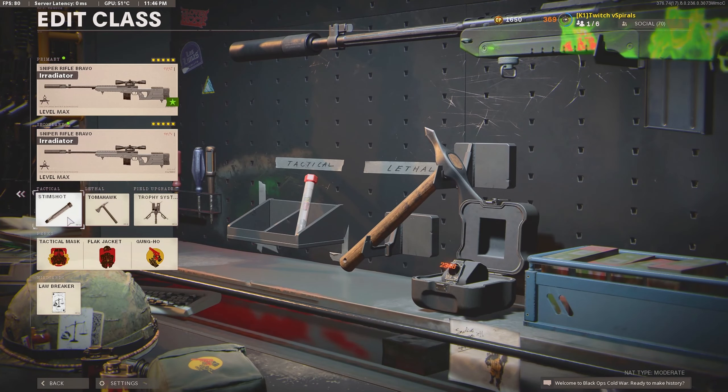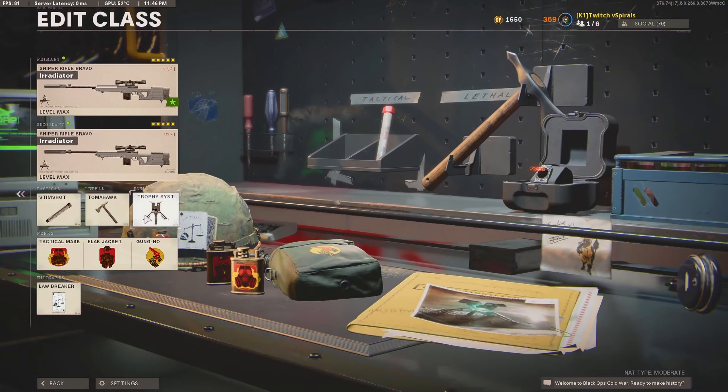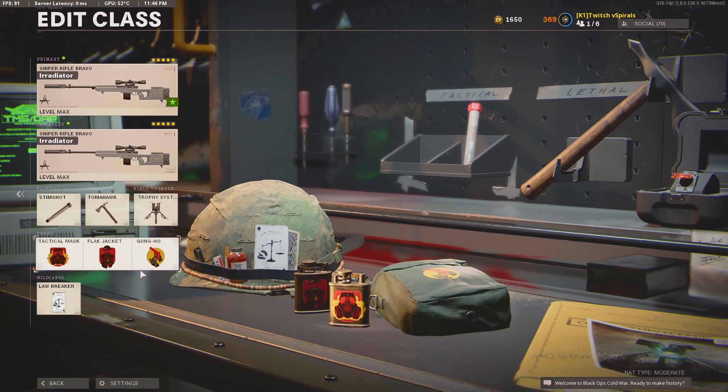For our Tactical, we got our Stim Shot. Lethal is our Tomahawk. Field Upgrade, we have our Trophy System. And for our Perks, we're running Tactical Mask, Black Jacket, and Gunpow.